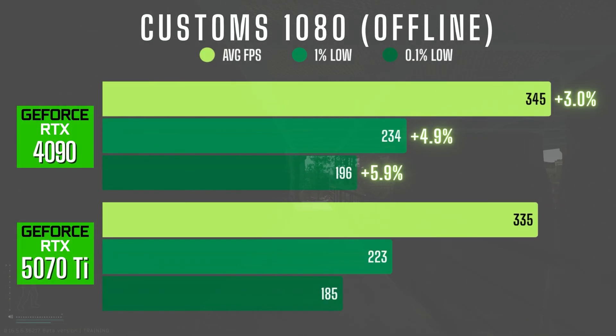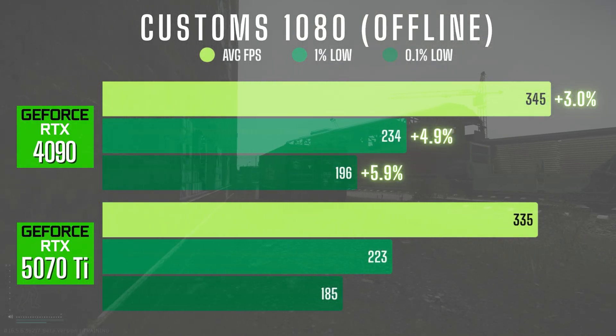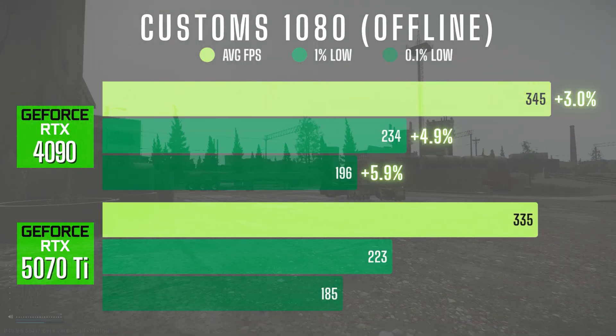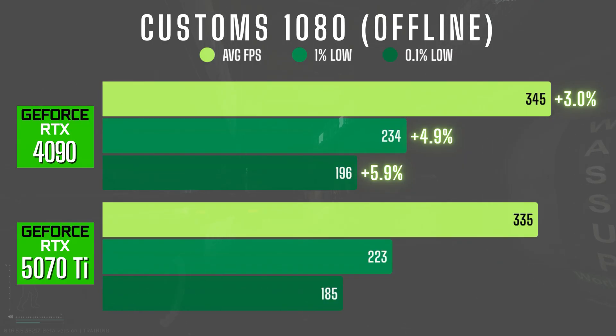In Customs offline at 1080p, the 4090 averaged around 345 FPS — only a minor 3% improvement over the 5070 Ti's 335. The 1% lows were 234 vs 223 and the 0.1% lows were 196 vs 185. Again, small differences that don't feel much different in practice even though the numbers are a little different.